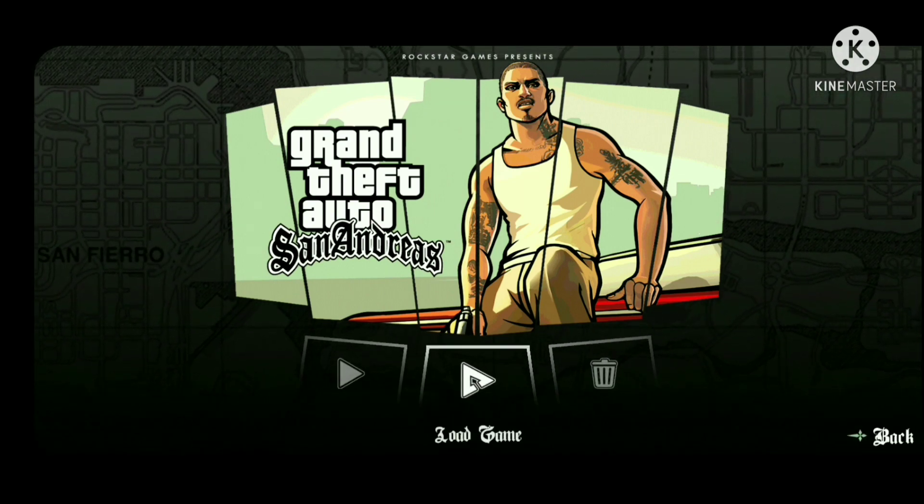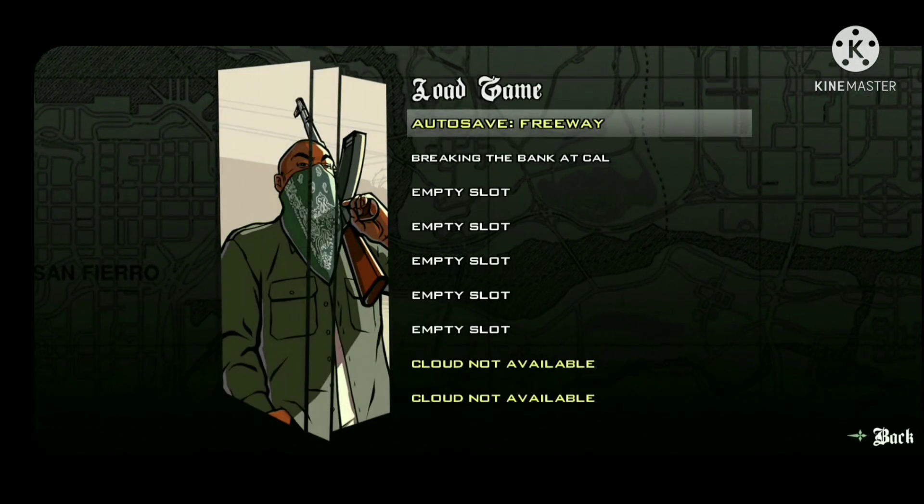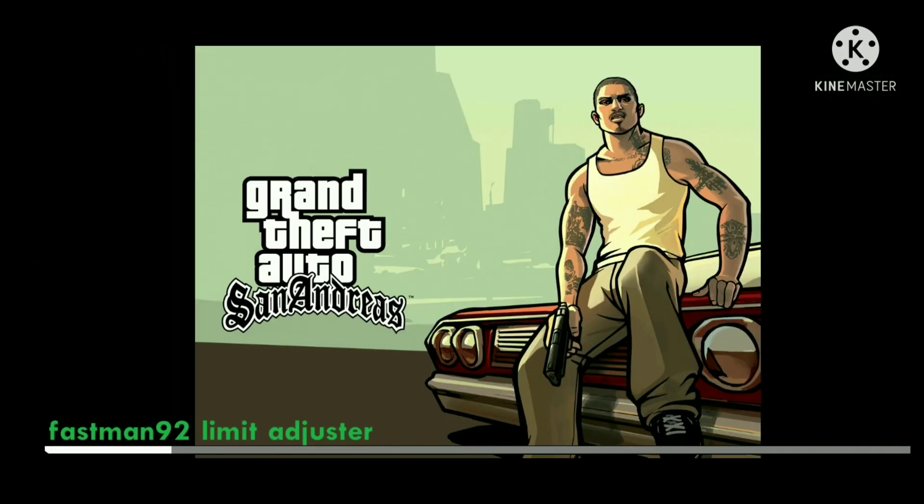Then Load Game, and at last click Breaking the Bank at Caiga. Now you have an unlocked map with all missions skipped.